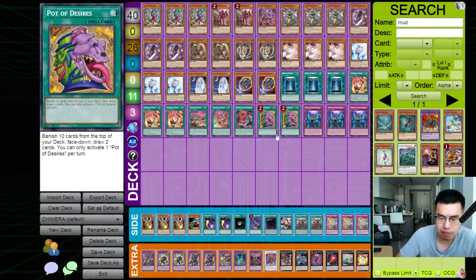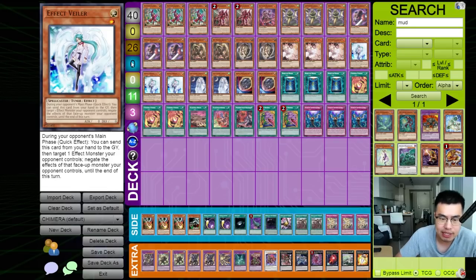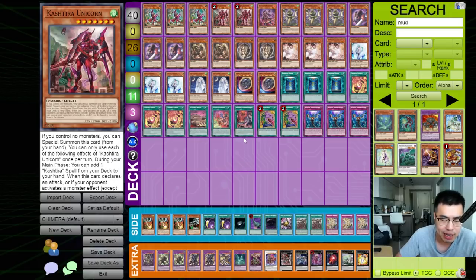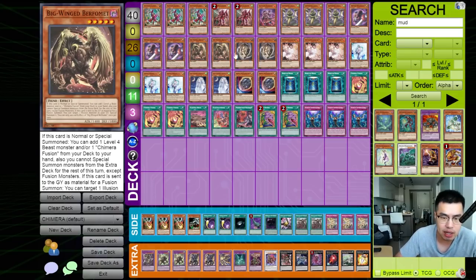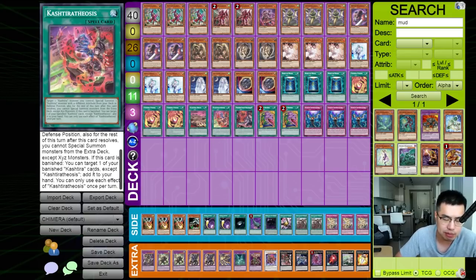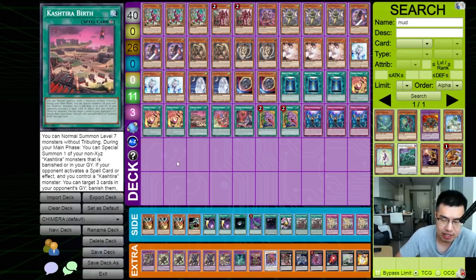We're also playing two copies of Pot of Desires — you can experiment with Extravagance, but Desires doesn't really hurt this deck. We don't care if we're banishing Kash Tira cards; we have the Chimera engine to continue playing. One of each Kash Tira card is good enough — one Birth is good enough. We don't want to brick on these. This is exclusively what we want to search off of the Unicorn. Same with Rathos. We just don't want to draw multiple Kash Tira cards; we want one alongside our Chimera cards and non-engine hand traps. Cacheteosis is necessary for the times you open Unicorn so you can still go into your combo, but it does lock you into XYZ monsters — so beware when using that before your Chimera plays.